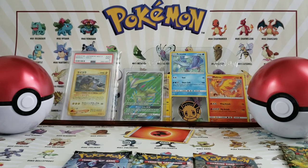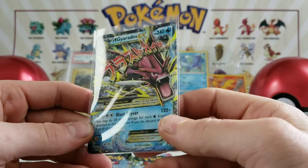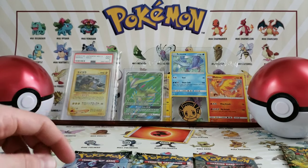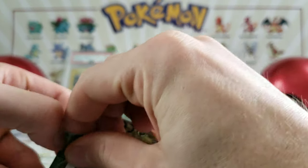And in that trainer box, I did happen to pull a Mega Gyarados EX out of it — that is a beautiful card. This is one of the only cards in that set I was actually looking to get, and that is the XY Breakpoint set. So let's go ahead and get into XY Fates Collide since we're just ranting and raving about the Gyarados.